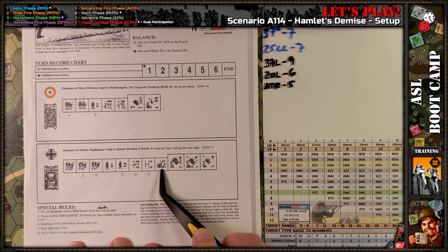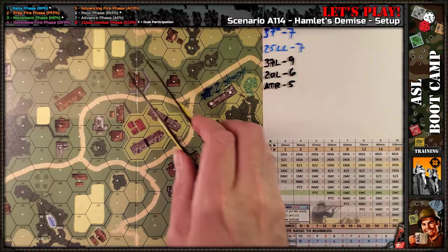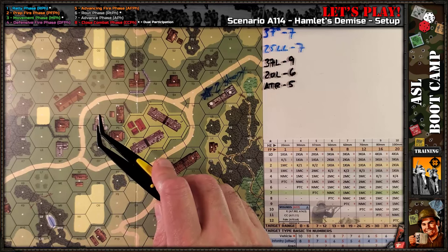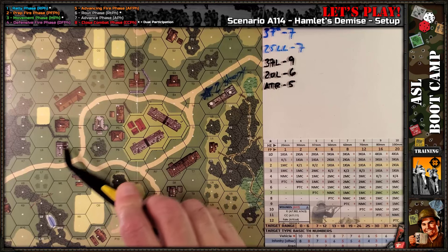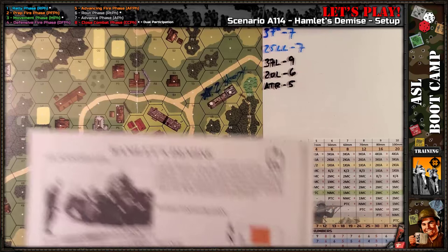The flamethrower getting in close is going to be a nightmare if they get in close with the French, and you can see this hamlet here is pretty close — even shooting across streets, firing it at range two at half firepower. That's still going to be a 12 with no terrain effect modifier, 12 even shots across streets, and everything's close in here. It's going to be a down and dirty fight.